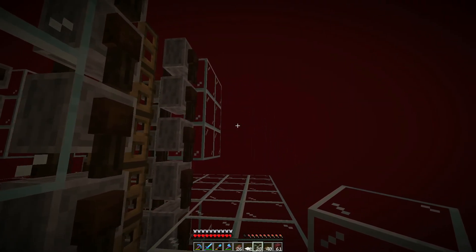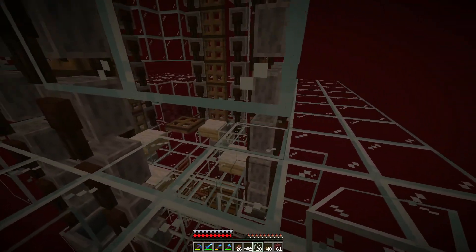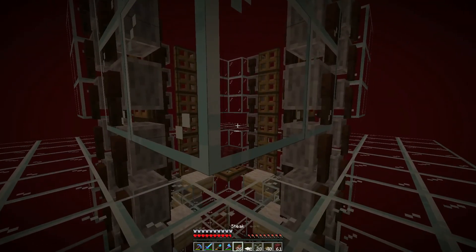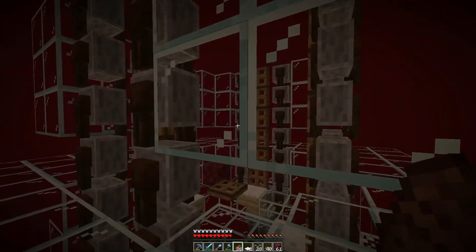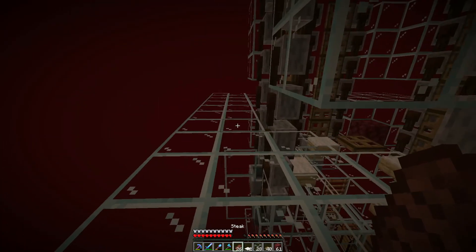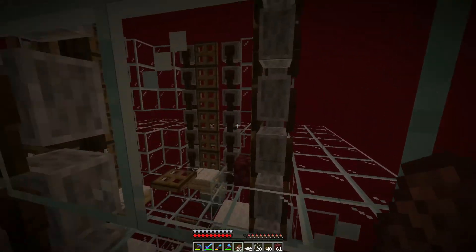We now have the basic killing chamber done here. All it is is just a bunch of minecarts — 24 minecarts that drop in there and kill them. I did take this off YouTube because I wasn't 100% sure, but I've made it before and know how to make it. This bigger part is a great opportunity for the first time lapse in this series — and that's what's going to happen.